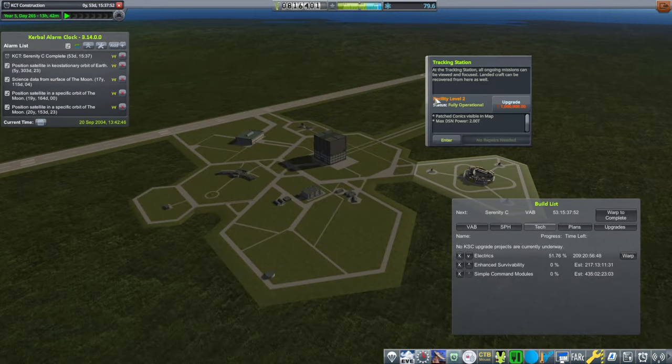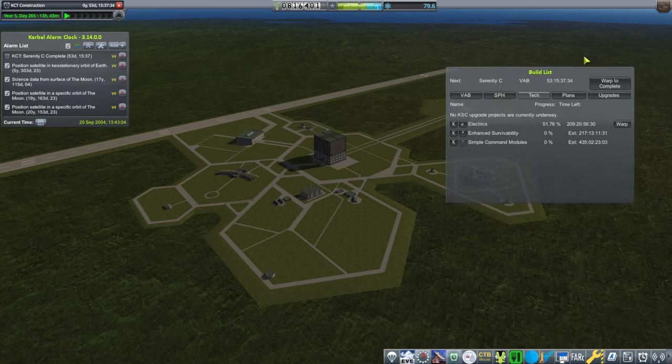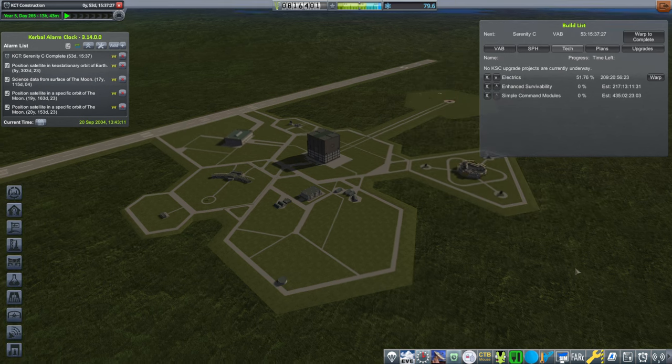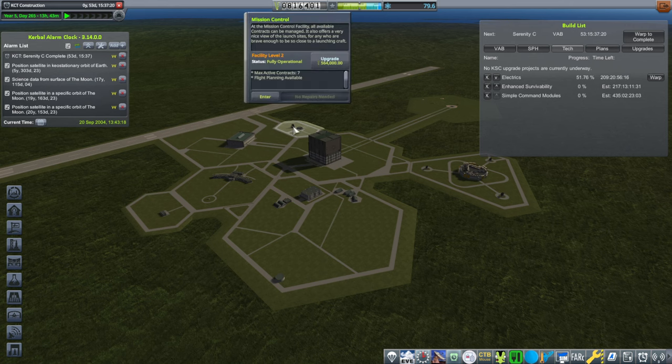The tracking station upgrade doesn't seem to have given us ground station level one, so I'm going to have to look into why that is with real antennas. We've got that finished, but still inside it's reading ground station level zero. For now it's not critical because of the other changes I've made — we have X-band with the tracking station even at level zero because we're starting in the year 2000. But it would be nice to get the other bands available, and right now we can't.